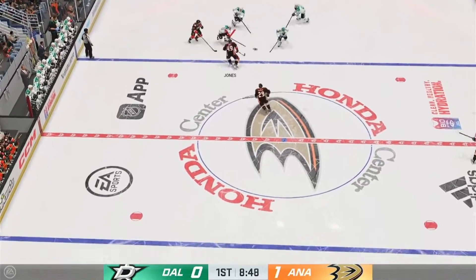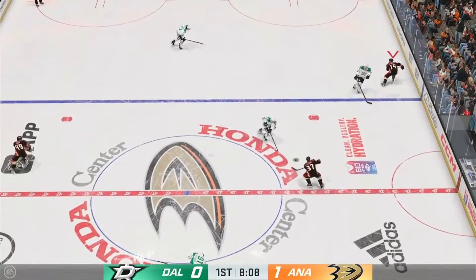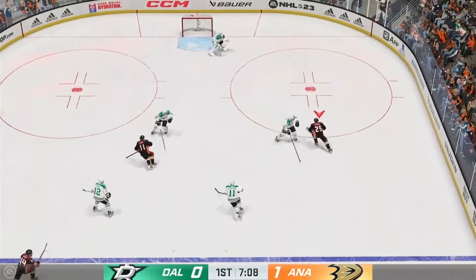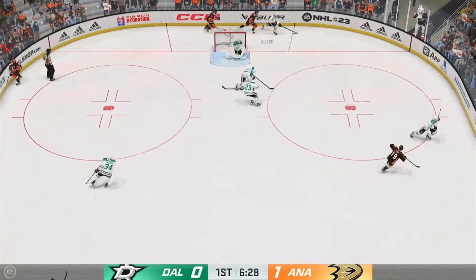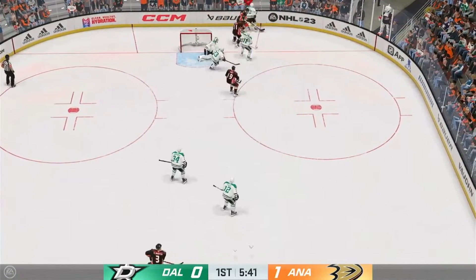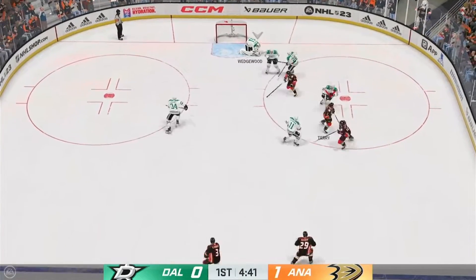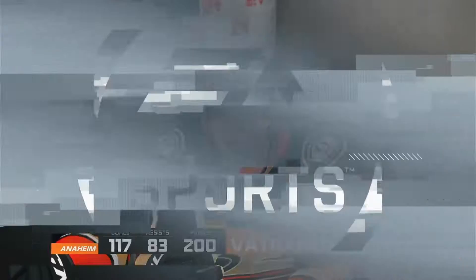Dallas moves ahead with the puck. Quick pass across to Glendinning — Anaheim's looking to break out of their own end. They get it to the side. The goalie takes the puck off his face mask — I tell goalies to keep the puck in the middle of their body, but fortunately the masks are good and he's going to be fine. Moves it to Terry — big-time save. Wedge on top of that one for a whistle, little bit of traffic starting to form around the net.